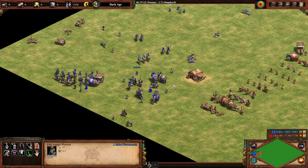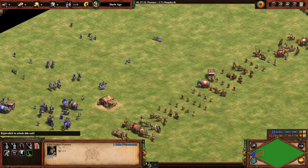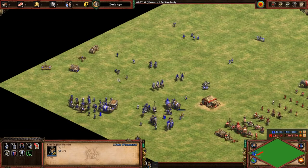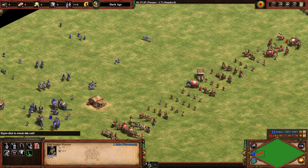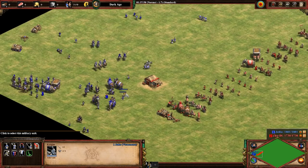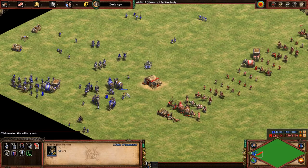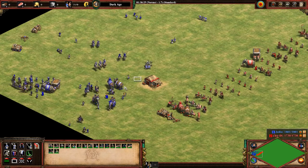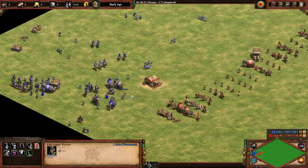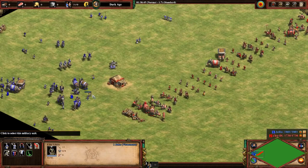Next is the Jaguar Warrior — Aztec's unique unit. It does bonus damage versus infantry, doing well in all the same places a champion does, plus excelling against infantry. The only infantry that the Jaguar Warrior loses to are the Samurai and the Teutonic Knight. Aside from those, Jaguar Warriors beat nearly every other infantry unit. Cost-wise they probably trade about as well as a Cavalier, and they're a decently strong unit, though you need a good economy since infantry units are normal speed.